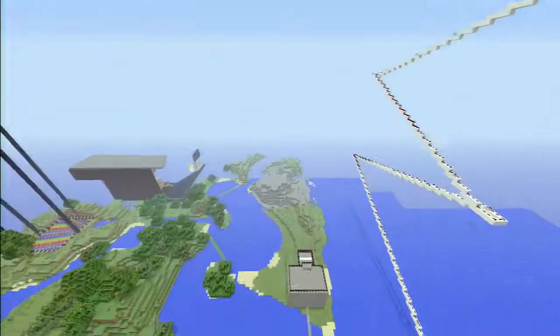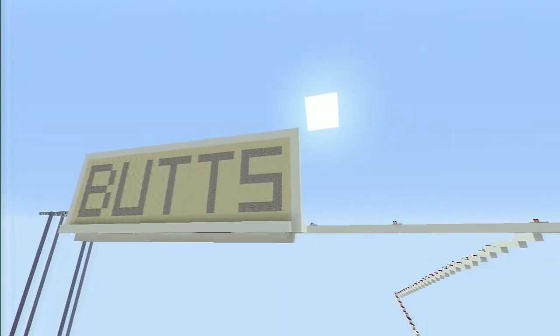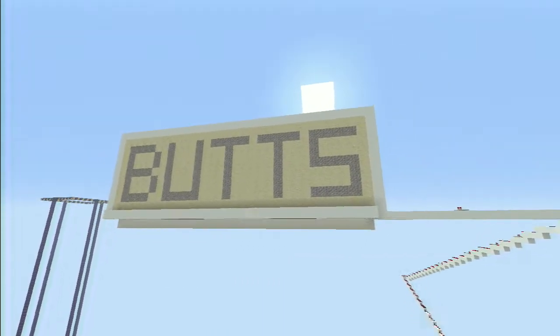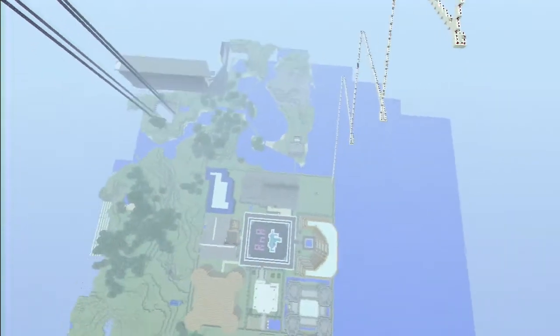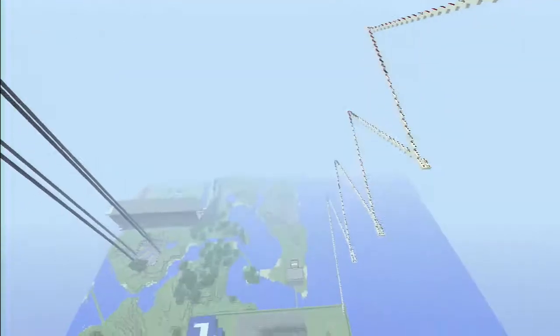Up here, I did a zigzag pattern just because I thought it looked cool, rather than doing a spiral staircase. Up here, we got butts. That's right, we got butts. And when it falls, it lands right on top of Zach's house, which is where it should be.